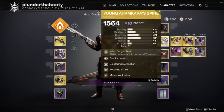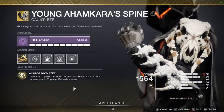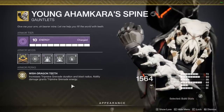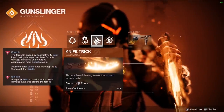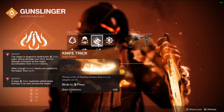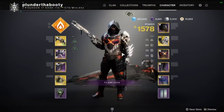For armor, let's go over the exotic first: Young Ahamkara's Spine, Wish-Dragon Teeth. It increases Tripmine Grenade duration and blast radius, and ability damage grants Tripmine Grenade energy. When you throw your Tripmine and stick it to somebody and it kills them, you get about 35% of your grenade back right away. Throwing your knives also grants grenade energy — that's what cycles the grenades back so fast. Then we're scorching things to get our dodge back, dodging near enemies to get the knife back, and we just keep rotating the loop, and as you can see in the gameplay it's so much fun.